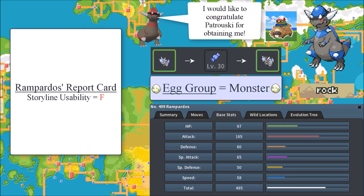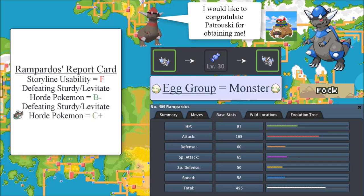In terms of defeating Sturdy or Levitate horde Pokemon, the grade is actually B-. Yes, it is useful — it has Earthquake and Surf. However, if Basculin is implemented, then Rampardos' grade changes from B- to C+. The reason is: why run Rampardos when you can just run Choice Specs Basculin with Surf and knock out both Donphan and Dodrio without having to juggle between Earthquake on Donphan and Surf on Dodrio? But at the time of this taping, Basculin is not implemented yet, so I stand by the B- grade.